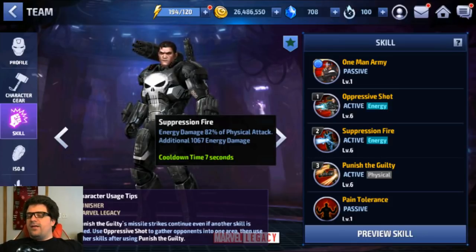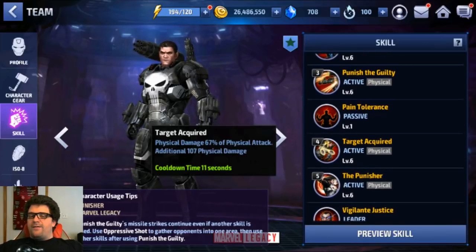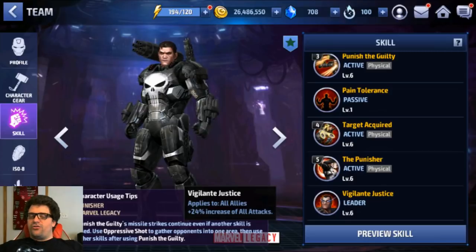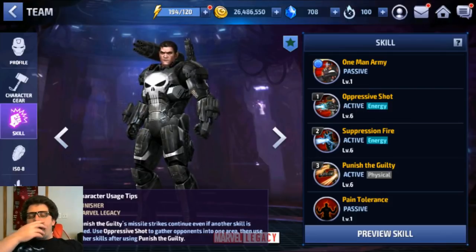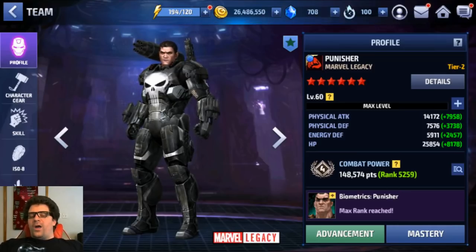The first and second skills are basic range skills. The third skill is the guard skill — really useful. The fourth skill is the iframe skill. The fifth skill doubles as leadership: 24% increase to all attack, which is decent. On the stat sheet we're running 50% cooldown reduction, 50% ignore defense, 200% critical damage, 36% critical rate, and 128% attack speed.